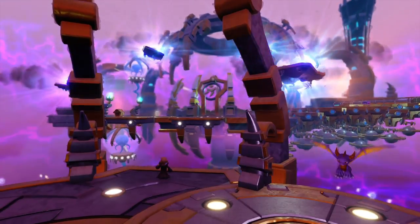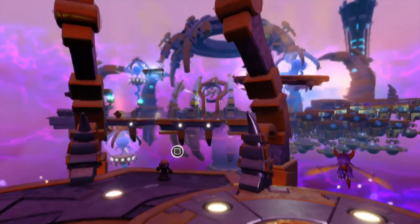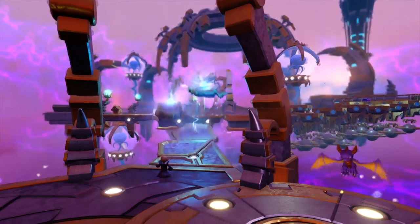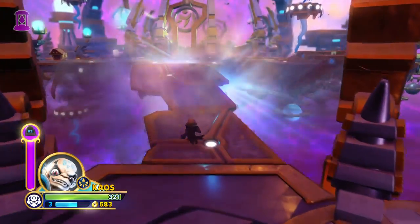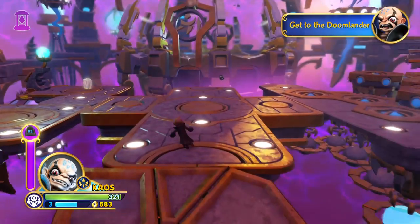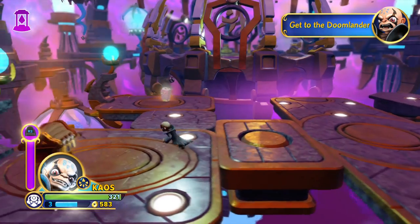Basically what you've got to do here is use your magic — you've got to use it! You've got to use it, mate! I'll hit the head down, make you choke a bit. Get to the Doomlander.